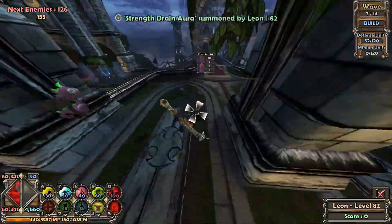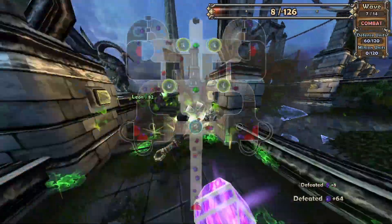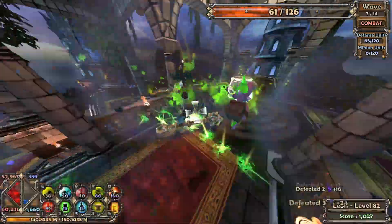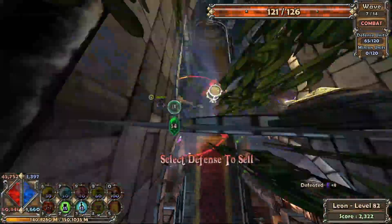But I get utterly destroyed on Wave 2 for not having enough damage to keep up with the health of the Ogres, and they pretty much one-shot me anyway. The first Ogre that spawns has up to 9 million health with only one player out, and they kill me incredibly fast. So I can't really deal with those guys.